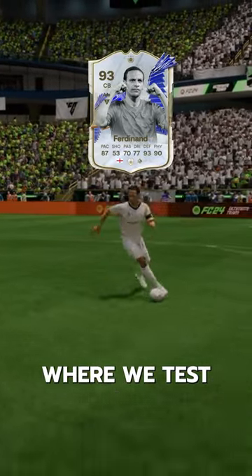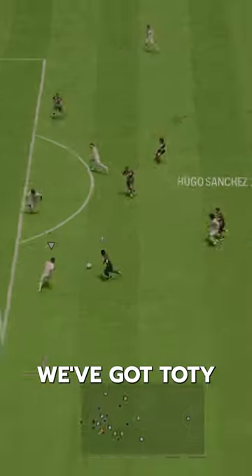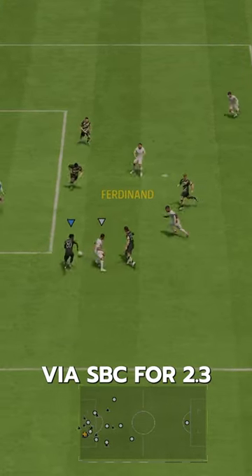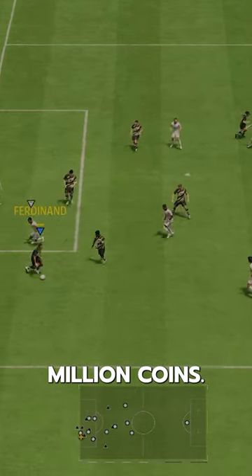Welcome to Baller or Bust, where we test FIFA cards so you don't have to. We've got today's icon Rio Ferdinand. You can acquire him via SBC for 2.3 million coins.